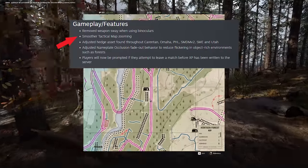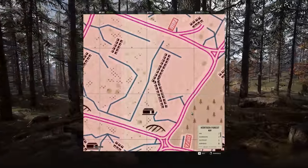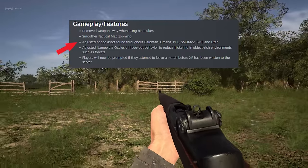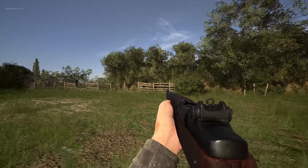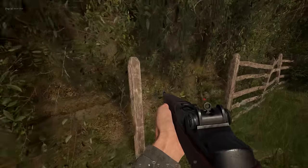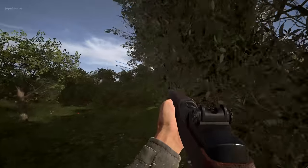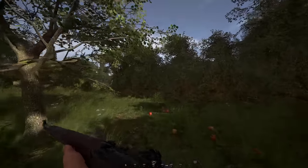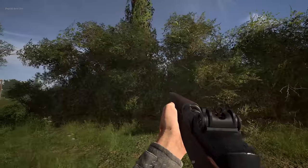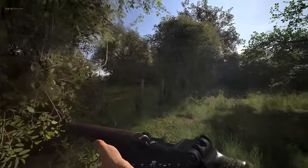After that, we have smoother tactical map zooming, which I honestly couldn't tell the difference with, but I guess it's there. A more significant change is they've changed the hedgerow assets found throughout Carentan, Omaha, PHL, SMDM, SME, and Utah. These new hedgerow assets are much larger than they used to be, so it's more clear in terms of what you can traverse or not. I'm not a huge fan of them being much taller, which means a lot more shadows on the map. But at least now it's more clear what you can shoot through and what you can traverse.